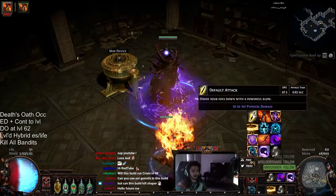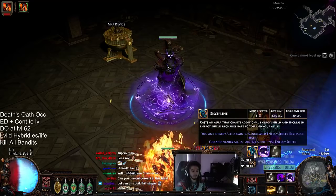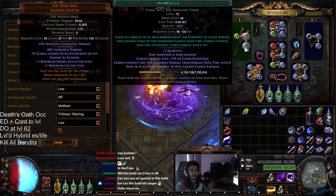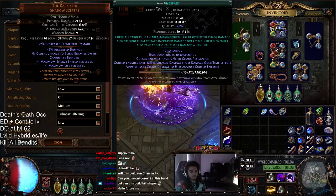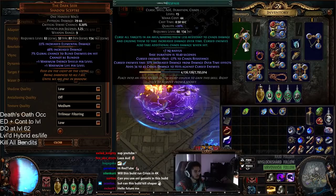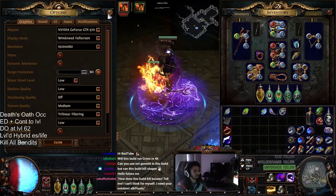We're currently using Temporal Chains, Despair, and Discipline. The only thing I would tell you is that I would highly recommend getting a quality Despair, because it's very important for the build. It actually increases the amount that enemies take from your damage over time.